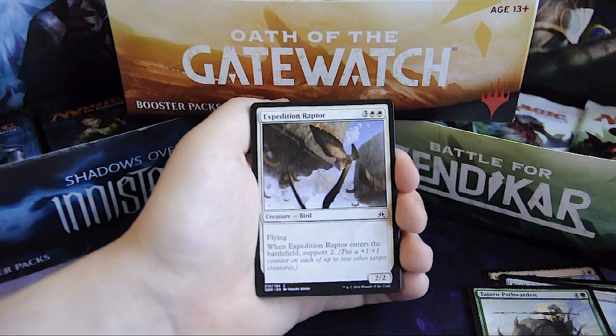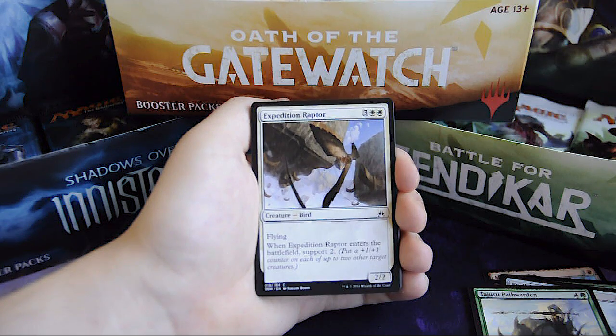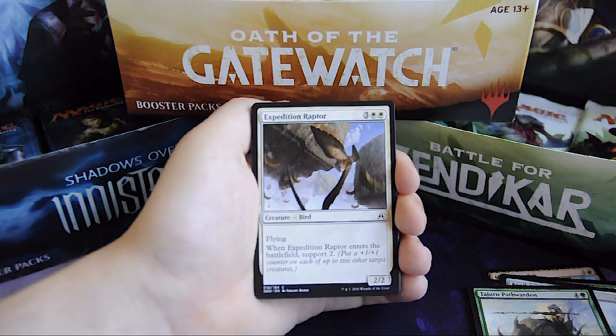Tajuru Pathfinder, for 3 and 2 white, it's a Bird 2/2 creature with flying, and when it enters the battlefield, support 2.